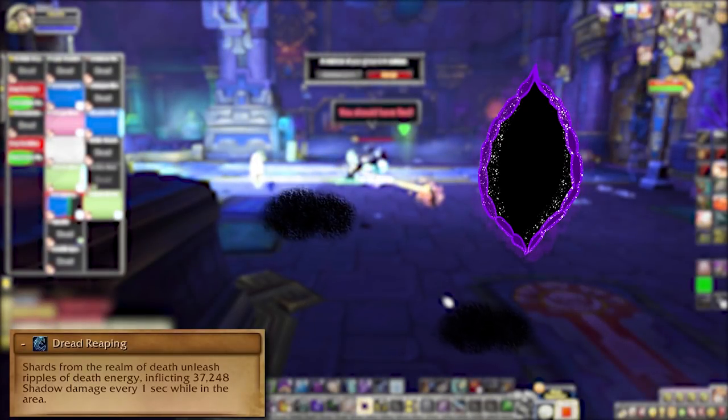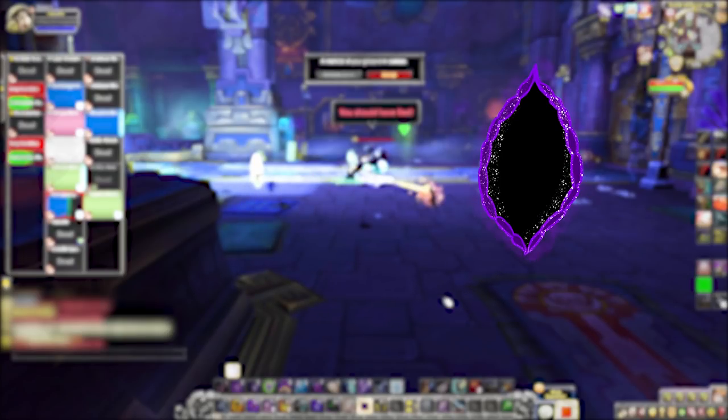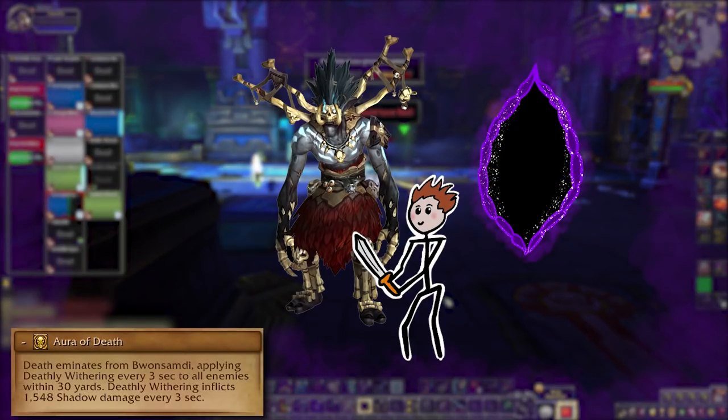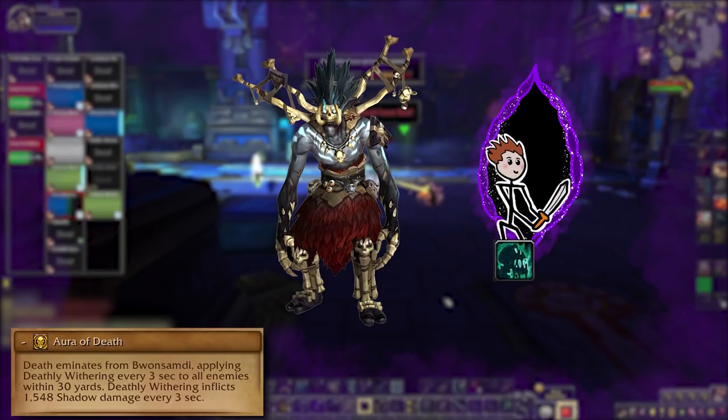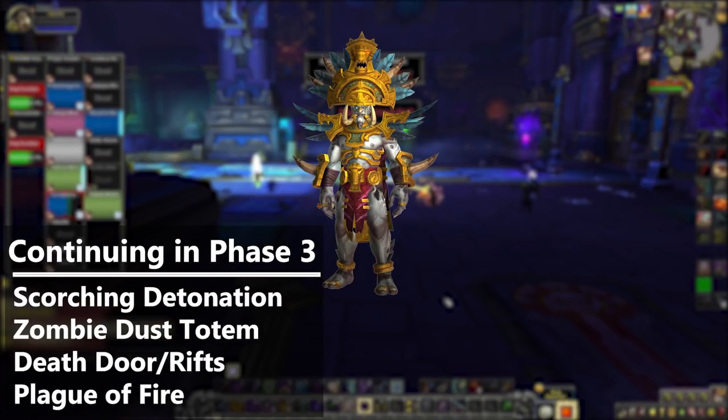Dread Reaping spawns these little wandering pools which you'll need to dodge and keep dodging. If those wander into a rift, they'll pass through to the Life Realm up top for those guys to dodge. On Heroic and higher, Bwamsabdi keeps his Aura of Death in Phase 3 and will be stacking up the Withering dot on everyone within 30 yards. You can clear your stacks by popping through a death port, but doing that triggers a small burst of raid-wide damage, so stagger them out a little — don't everyone go at once. Up top with Rastakhan, you'll keep getting Scorching Detonation, Zombie Dust Totem, and Death's Doors. Plague of Fire is listed too, but it's a little unclear as to whether that'll be up top or down below — it says Rastakhan but it's listed under Bwamsabdi, so we'll see, it's probably up top.